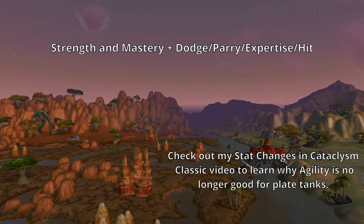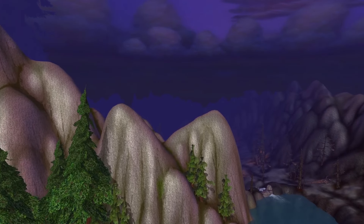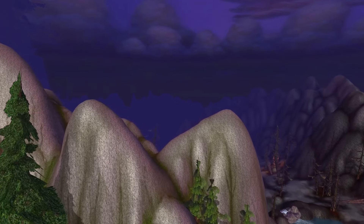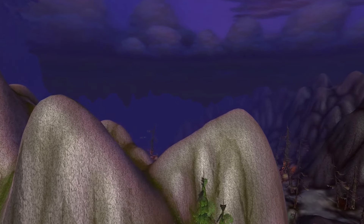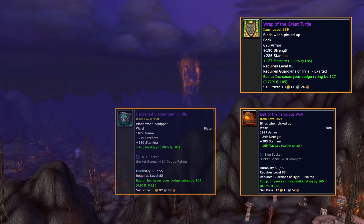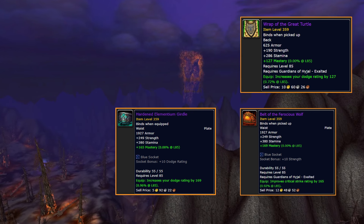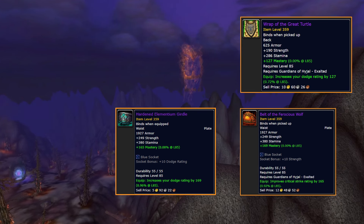Guardians of Hyjal rep is obtained from questing in the new zone Hyjal or using the tabard, and it's one of the two options for your first questing zone at level 80, the other one being Vashj'ir. The main reward for us is the pre-bis cloak, Wrap of the Great Turtle, at exalted. Belt of the Ferocious Wolf is our second pre-bis too if you haven't gotten the BOE crafted pre-bis belt yet, the Hardened Elementium Girdle. You'll just want to reforge the crit on the Belt of the Ferocious Wolf.